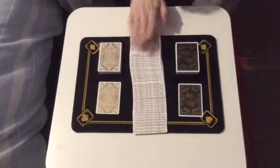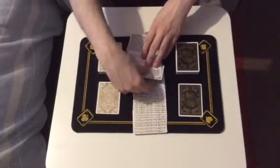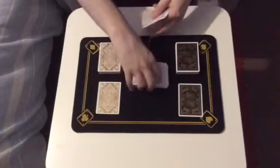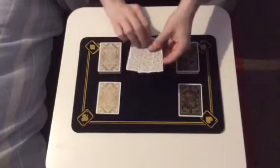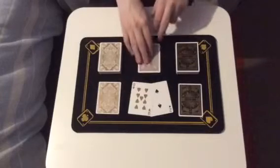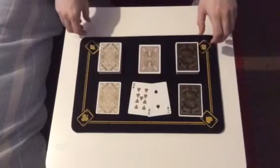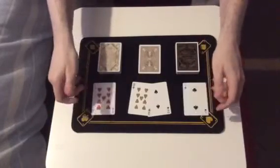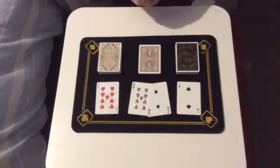Now let's do that. I'll take the two cards that are touching the gold card. And we have... our two selections are the nine of hearts and the two of spades. And my two predictions are the nine of hearts and the two of spades. And that's the Gold Standard.